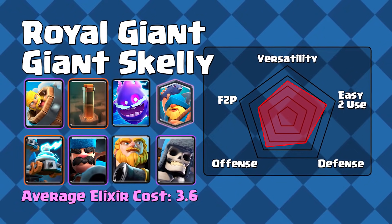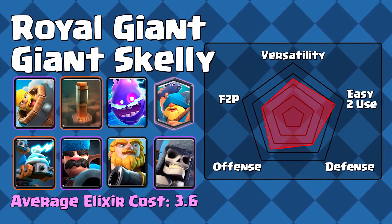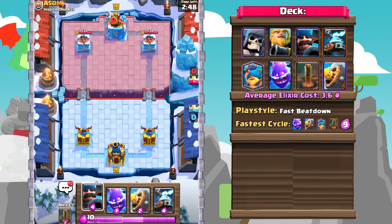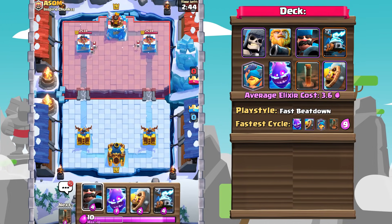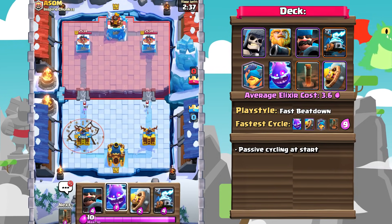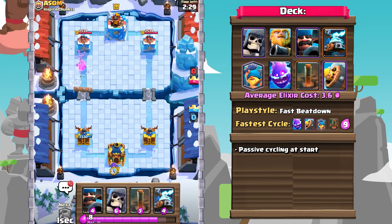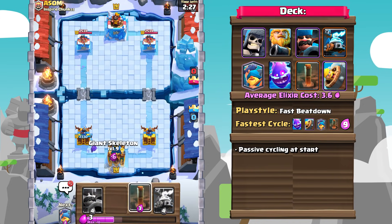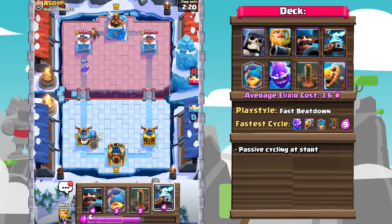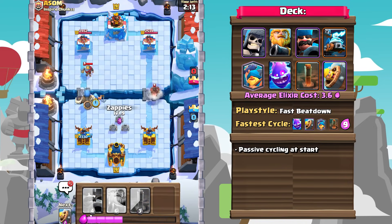Number 2: Royal Giant, Giant Skeleton. This deck has been meta for a couple of months now, and it continues to absolutely top the charts as one of the most deadly and most annoying decks to face in this game. Starting off the match, it's okay to actually make the first play. You can cycle something quick, such as splitting Zappies or a Bar Barrel. After that, you're just going to be constantly building up pushes over and over again. Once your opponents play something in the back or react to one of your plays, then it becomes very situational.